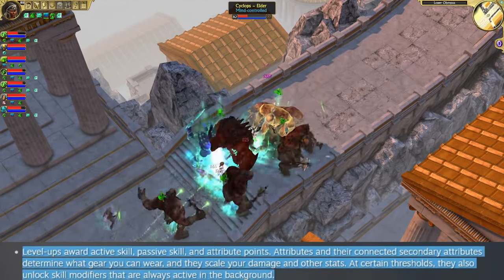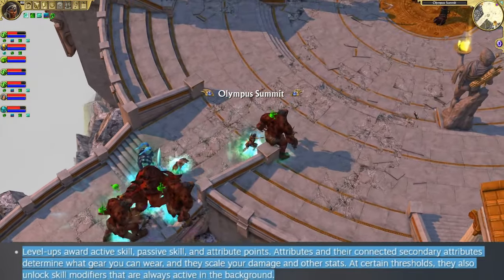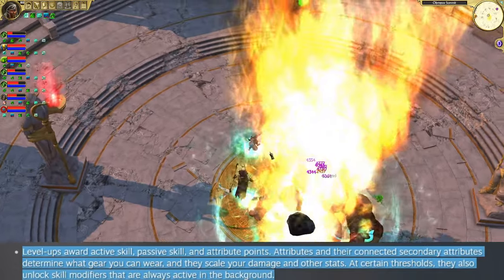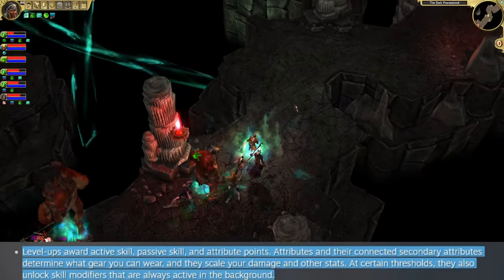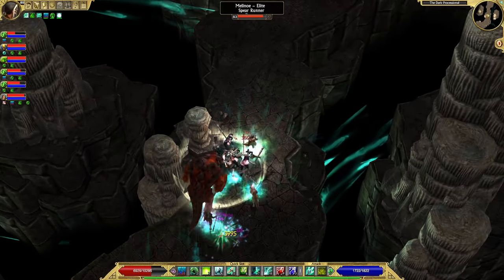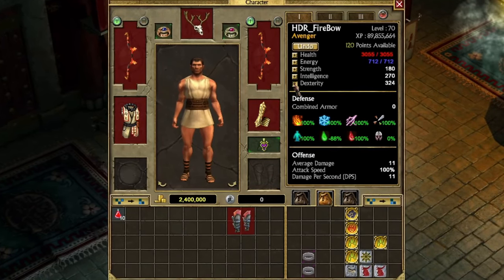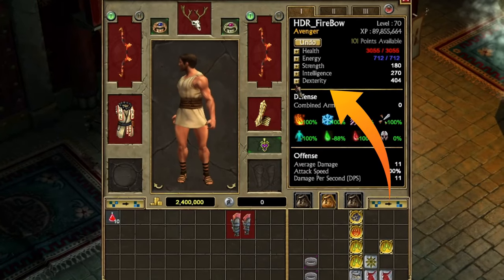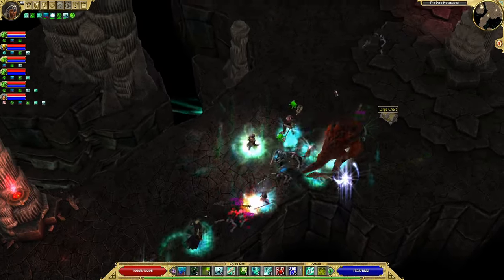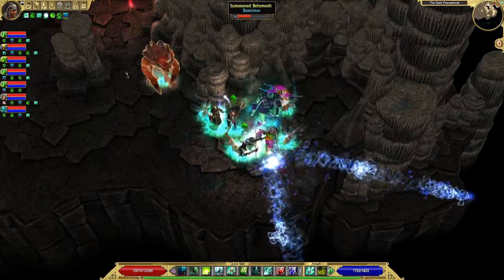The next piece of information: level ups award active skills, passive skills, and attribute points. Attributes and their connected secondary attributes determine what gear you can wear, and they scale your damage and other stats. At certain thresholds they also unlock skill modifiers that are always active in the background. In Titan Quest 1, you got two stat points per level up allocated to strength, dexterity, or intelligence — very one-dimensional. In Titan Quest 2 this stat point system will be more elaborate, and it sounds like a fresh idea for an ARPG.